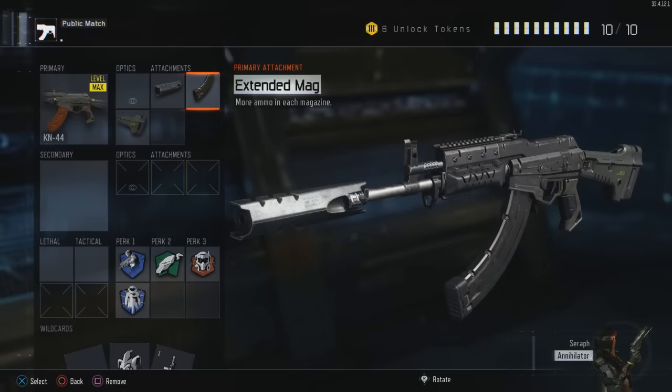The next attachment we're going to use is extended mags. The KN44 normally has 30 bullets in a magazine, and extended mags will bring that up to 42. We definitely want that, especially while trying to be stealthy, running around in their spawn and getting behind them — we need those extra bullets. The third attachment is the stock, which helps you strafe side to side faster. It's a very good attachment especially for close-up gunfights, and I would highly recommend it.